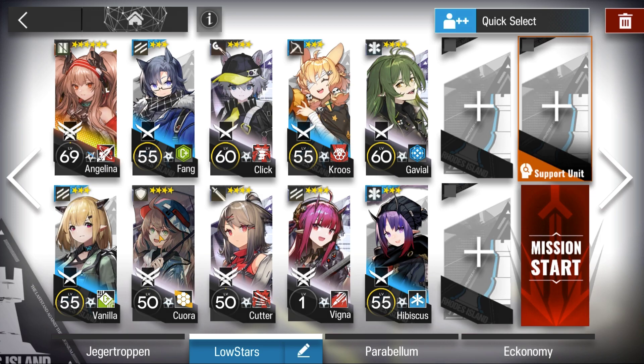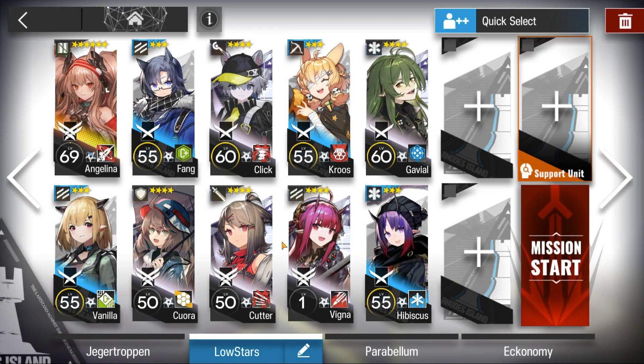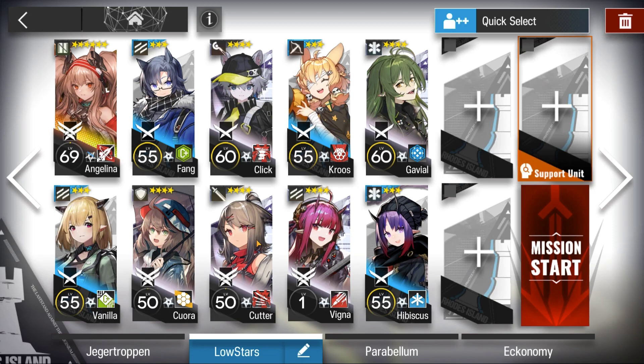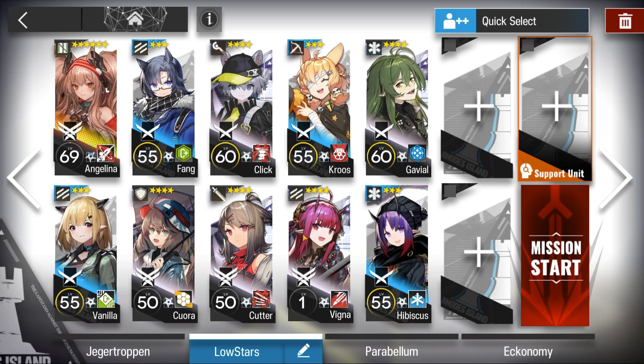Bring the toughest defender you have. E1 Max is fine for Korra — E2 is not required. Any combination of Guard or Vanguard, provided their skill cooldown is low and they deal enough damage. E2 is not required.